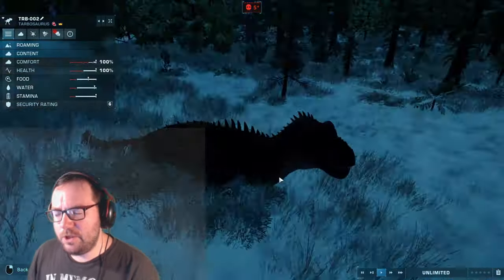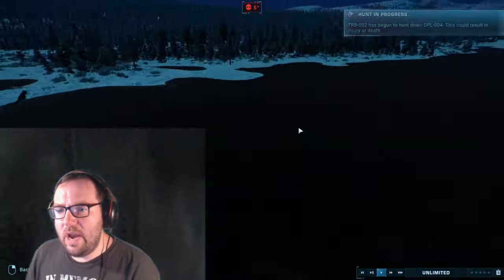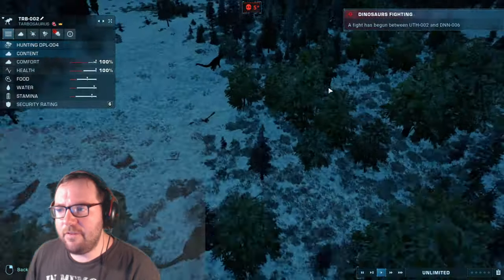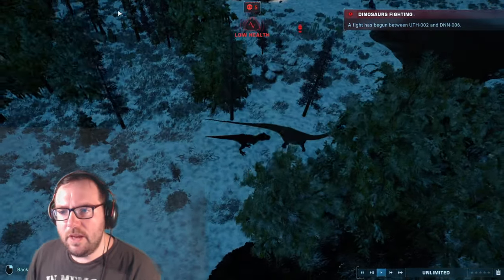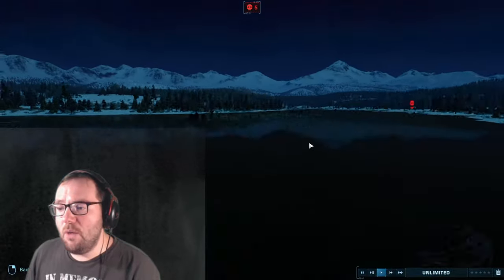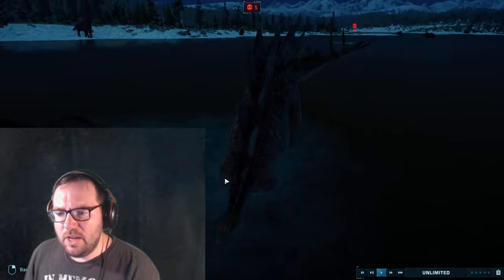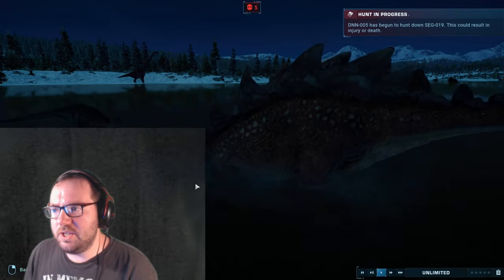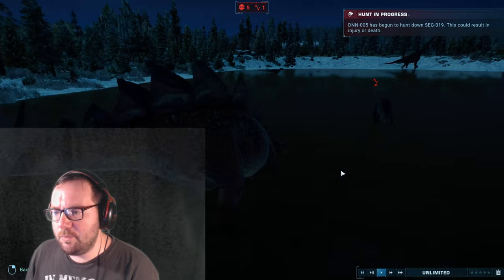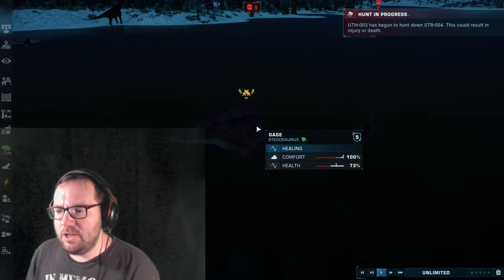We've got another Tarbosaurus just chilling. Stegoceratops against Tarbosaurus, 100% against 100%. Grapefruit just killed Underdog — the last remaining Concavenator — and they've officially gone extinct. 34% against 71% — not looking too good for this Tarbosaurus. We've got Gage fighting a Baryonyx — 65% against 100%. Gage got the first hit in; 31% against 86% for the Baryonyx. The Baryonyx does land a hit, but Gage definitely won that fight — there's no doubt about that.